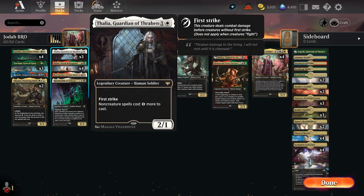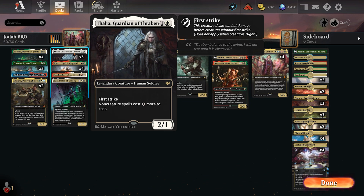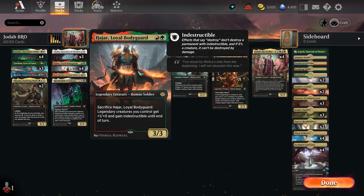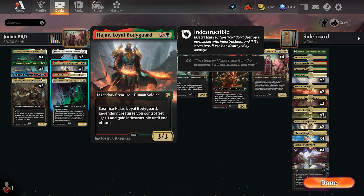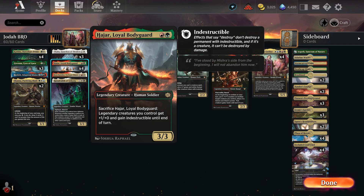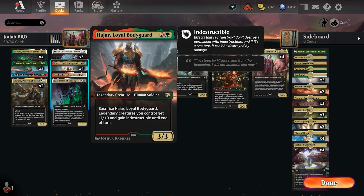In the two drop slot we have three Thalia, which basically just taxes their non-creature spells, makes them cost one more. Also the first strike is nice as an early game blocker. We have four Hajar, Loyal Bodyguard - an excellent card for this type of deck, new from Brothers' War. It's a legendary human creature, so that synergizes with the human theme. It says sacrifice Hajar: legendary creatures you control get plus one plus zero and gain indestructible until end of turn.